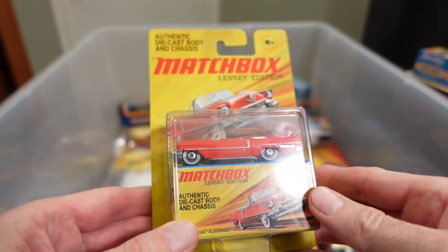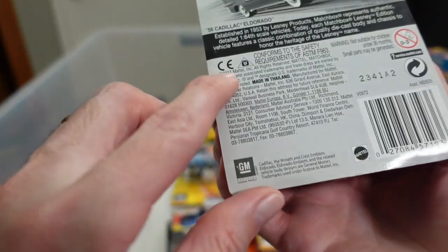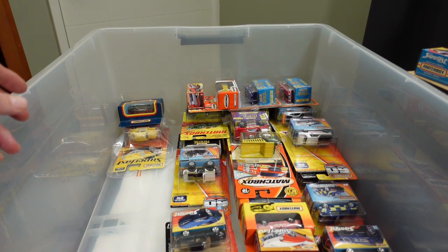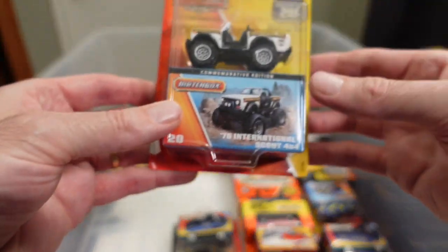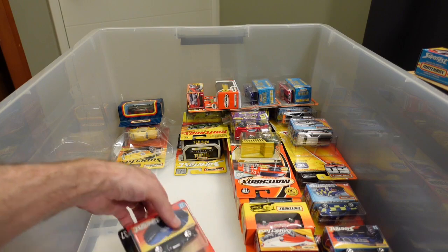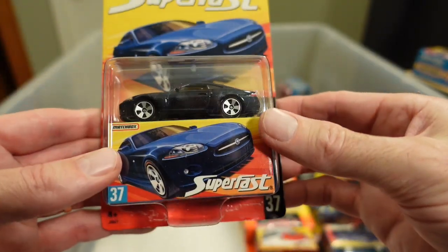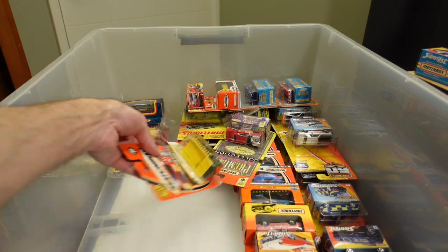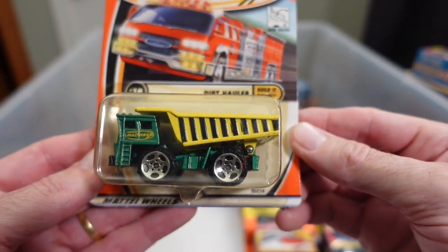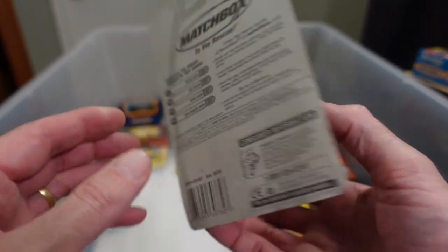I'll quickly go through this unless we do a fourth video — let's just plow through. Lesney '56 Cadillac Eldorado in a sort of tomato red — beautiful. Same year, same issue — '76 International Scout 4x4. Jaguar XK in a really nice blue. And funnily enough, I'm collecting these and they're called haul packs in Australia — I've just called it a dirt hauler. Build It Right series — I'm not sure about that, it's the Hero series — but anyway, 2002 release.